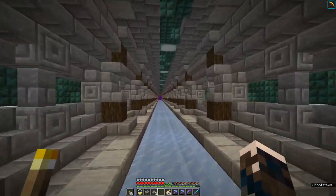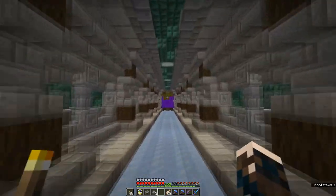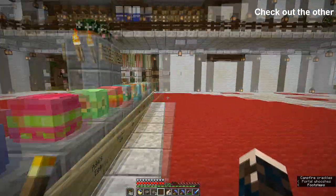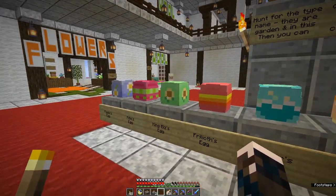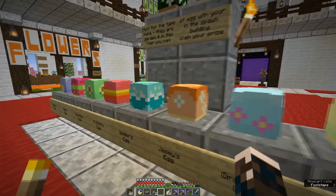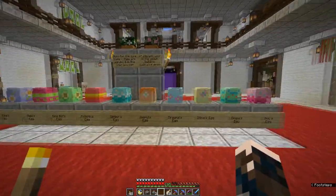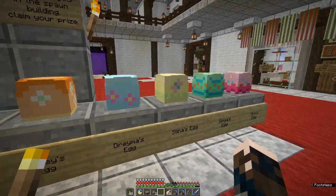There's something else I want to do. It's the Easter weekend and JJ and Wilde have set up for us an egg hunt. Check out which egg you're hunting — hunt for the type of egg with your name. They are in the spawn garden and in this building, then you can claim your prize. Each of these is actually Wilde's head — she changes her skin, she hits JJ to kill her, she picks up the head, and that's how all these heads in the novelty block shop are made. Huge effort. We're looking for the blue with the pink flowers — aren't these pretty?